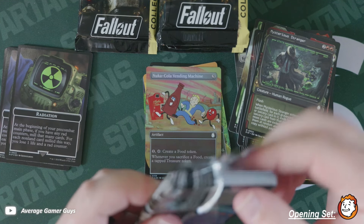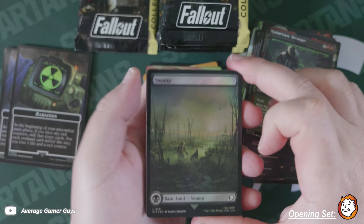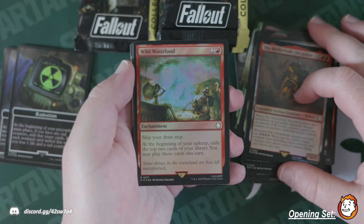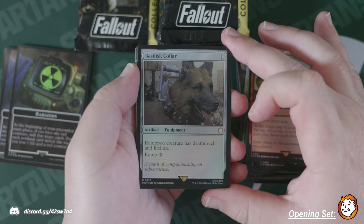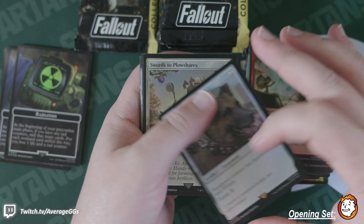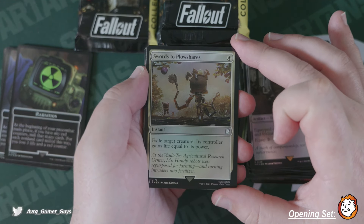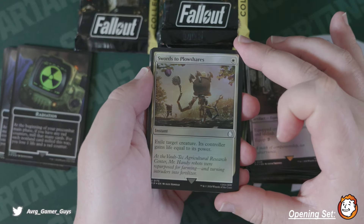I want the whole set — it looks so good. Motherload — we've seen this card a little too much. Wasteland, another one. Basilisk Collar, I like this — little Dogmeat. Swords to Plowshares — look at that, so cool. I will be swapping out cards in other decks for these.